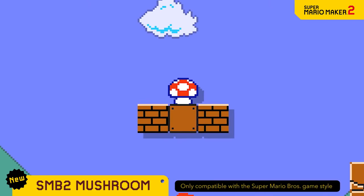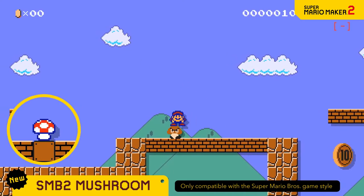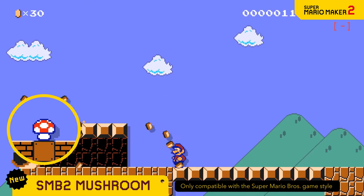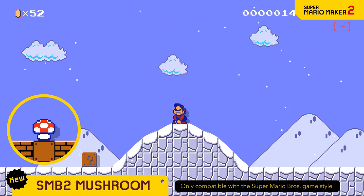This mushroom here is a little different. If Mario picks it up, he'll become Super Mario Bros. 2 Mario — ride on enemies and throw them at will. Big enemies, flying enemies, even chain chomps are fair game. You can even throw snowballs in snow-themed courses.